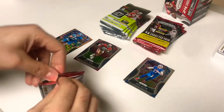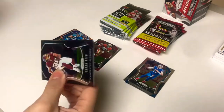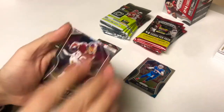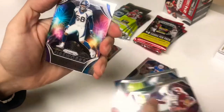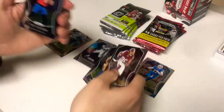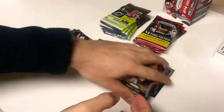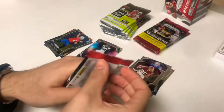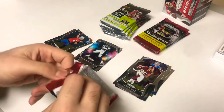Panini Prism pack two, here we go. At the top: Jordan Reed, Clay Matthews, there's a Fireworks Von Miller, and a Tyree Jackson Buffalo Bills rookie card. Pack number three — Prism. Where you guys from? Let us know, shout out.